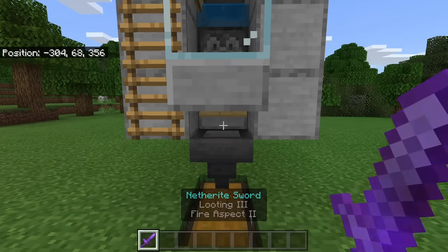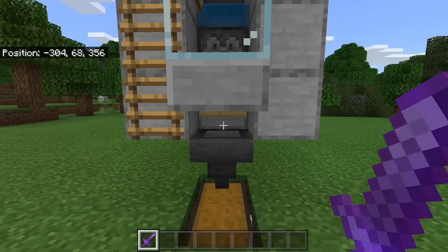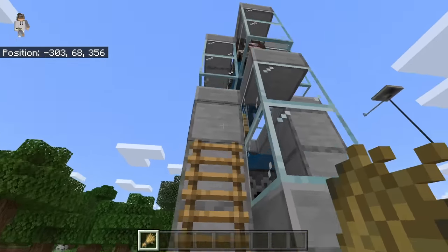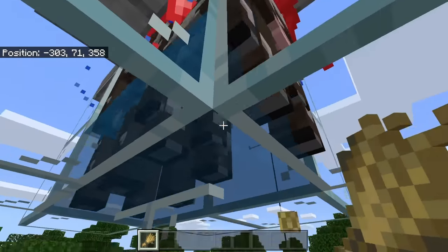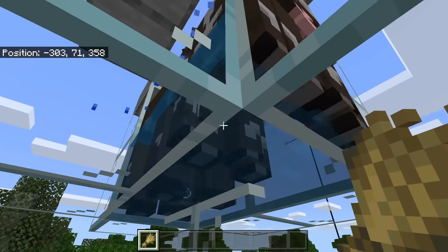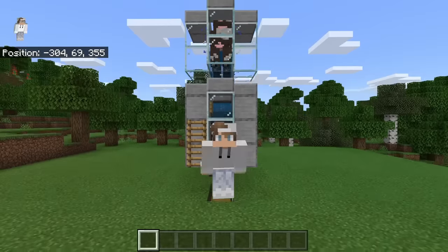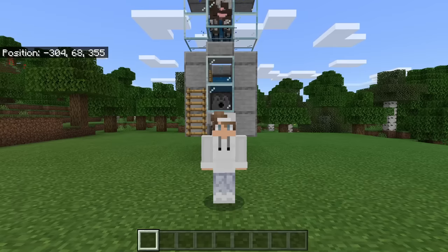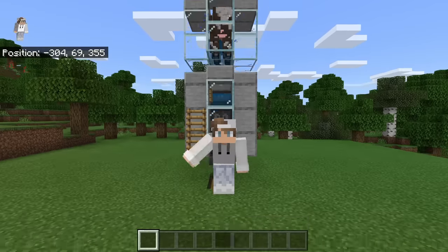Looting will give you guys a chance to get more drops at a time, while Fire Aspect 2 will ensure that all of the killed cows will be cooked. Whenever you guys want to get some more cows into this bottom chamber, just come over here and feed these cows on top. By the way, if you guys aren't able to feed your cows, make sure that you have waited at least 5 minutes since you have bred them before. I hope you all enjoyed learning how to make this simple and efficient automatic Minecraft Bedrock cow farm. Let me know if you guys have any suggestions for future videos. Please like, comment, subscribe, and check out my other Minecraft videos. Upload every day — thanks for watching!